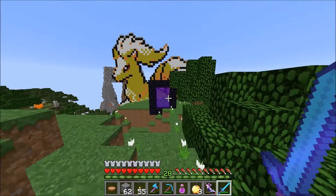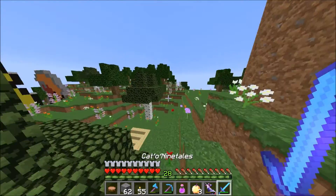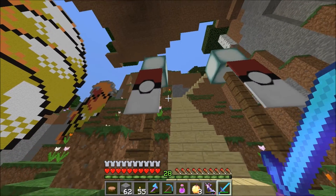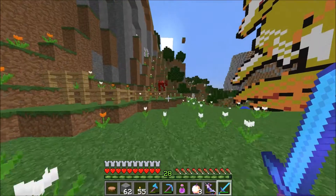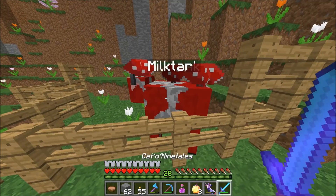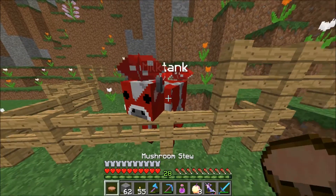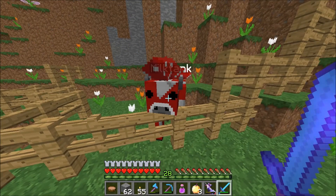As I was saying earlier, I've done some beautification things around my house. First, I made some cool little banners in the shape of Pokéballs — I love these and I might make a couple more and put them around my house. I also now have a mooshroom at my house. I bought the spawn egg a few episodes ago and finally placed him down.